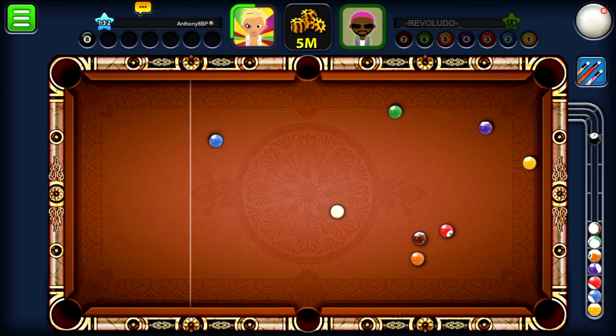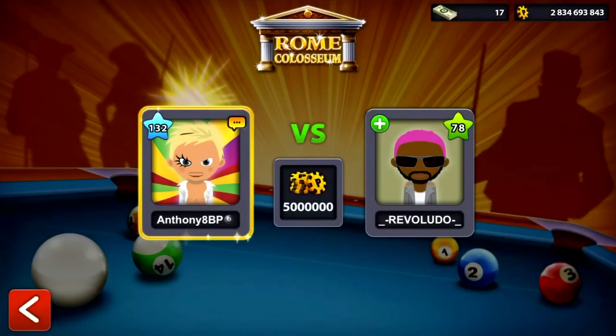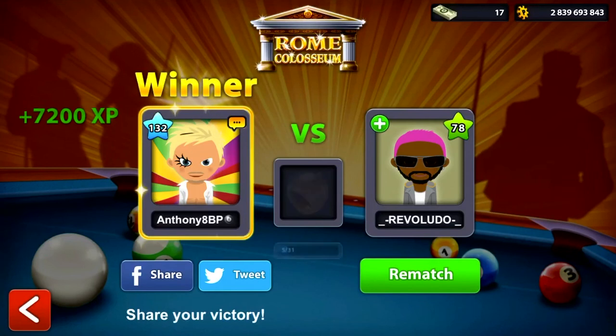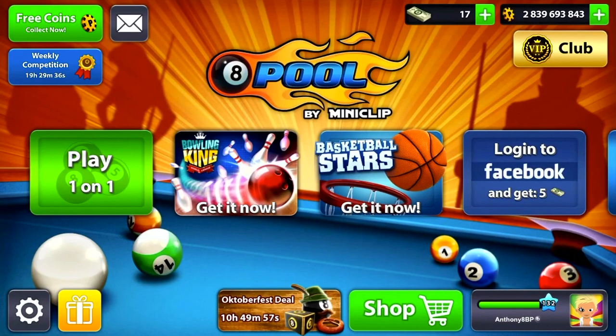We've done that perfectly — a seven-ball denial! That just shows how good I'm doing at the minute in non-guideline tiers. Our opponent's balls blinked there for some reason — I don't know why, apparently it's some sort of mod or hack somebody said in the comments, but I'm not too sure.